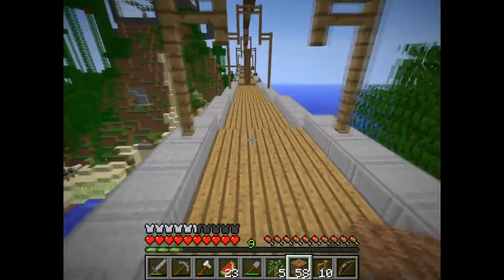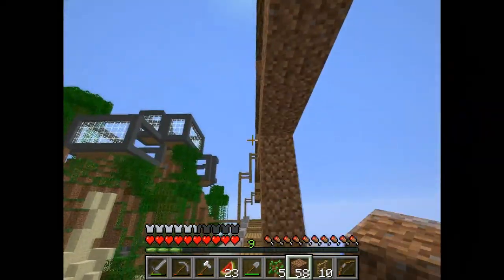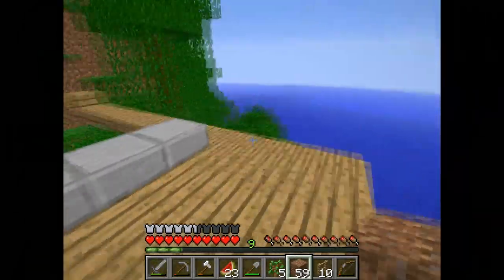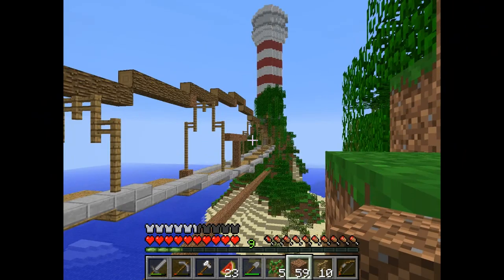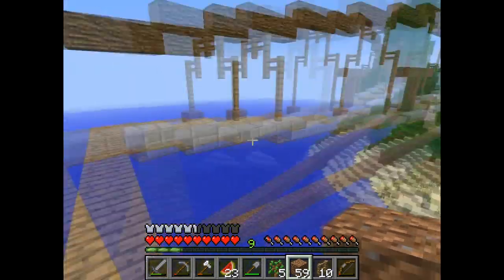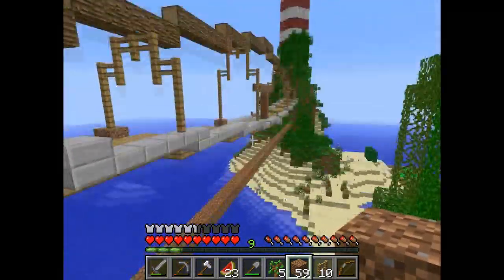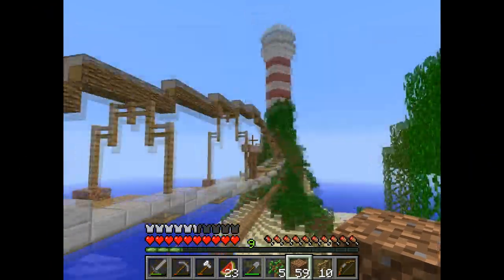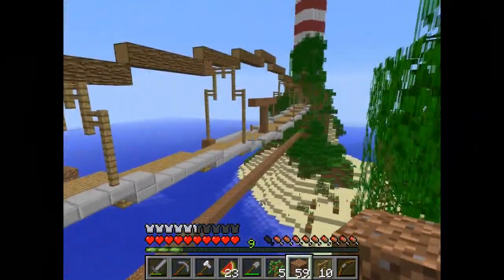Okay guys, here we go — as you can see we have the hang bridge! As you can see I did a lot of work here. I used fence posts and a long loop above the bridge to make it look like a hang bridge, and the fence posts are actually the cables that hold the bridge up. Looks pretty nice already. Right now I'm working on a sort of glass thing in the middle right there — it looks nice, I love it, I love the design.